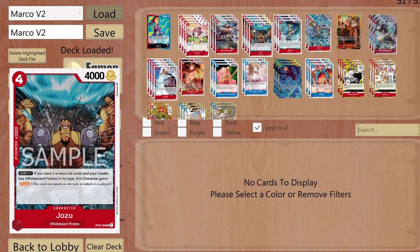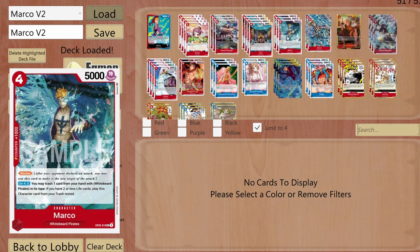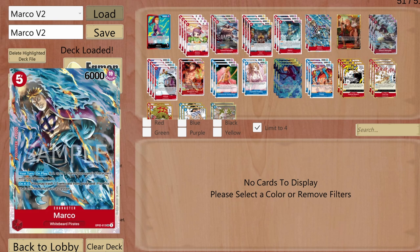Marco the character is a blocker and on KO, if I have two life or less, I can play him from the trash rested by trashing one Whitebeard-type card from my hand. He also has a 1000 counter. I'm running another Marco character as well, though I don't get to play him often.